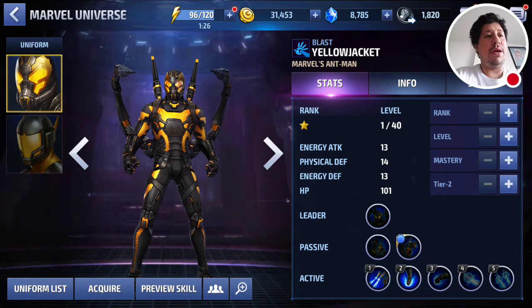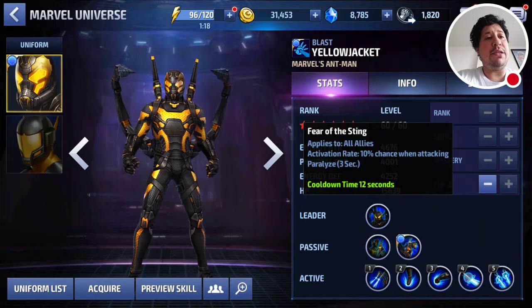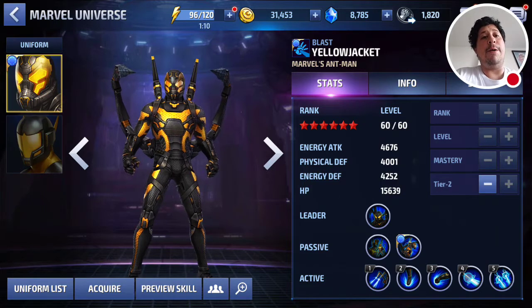We'll get into this real quick — talk a bit about what we can do to make him better, his skill set, and so on, then do a little preview of his skills. First of all, his leadership applies to all allies: 10% activation rate chance when attacking to paralyze for three seconds. That's paramount — it's really important for crowd control.